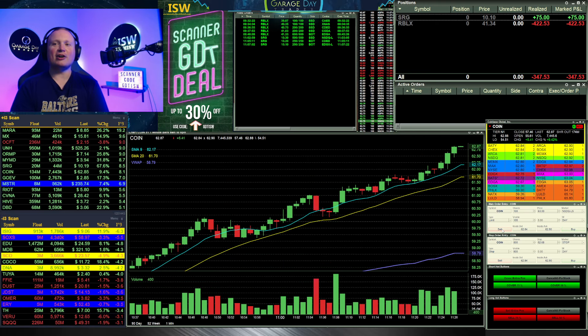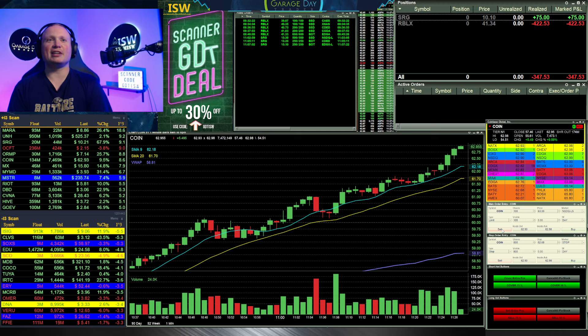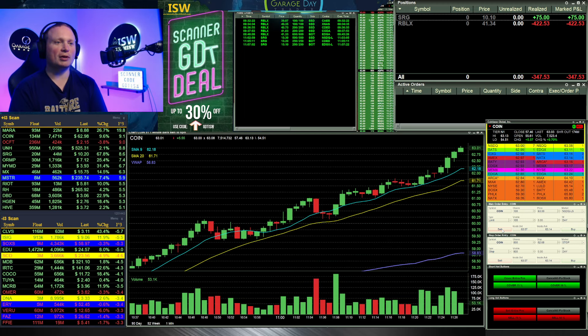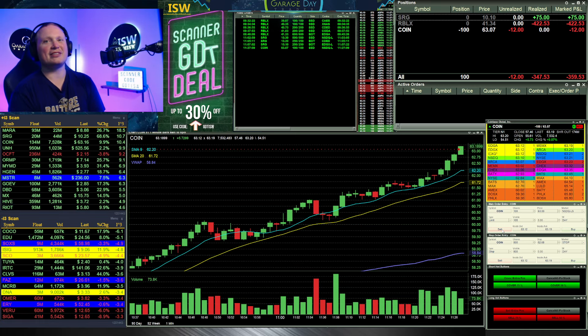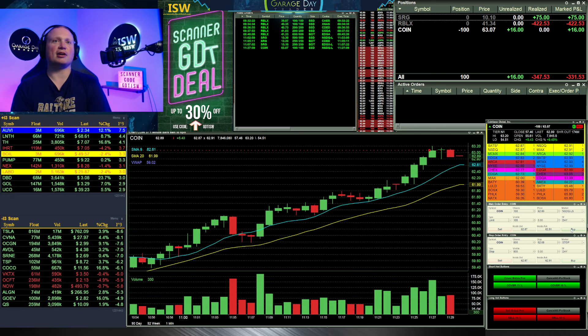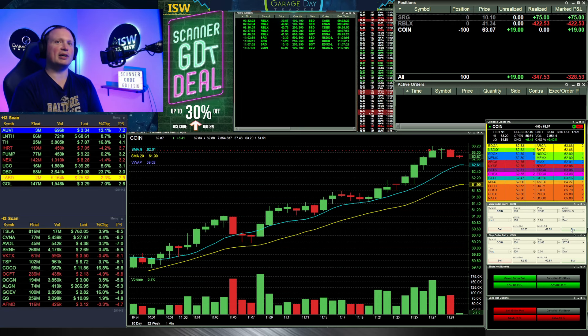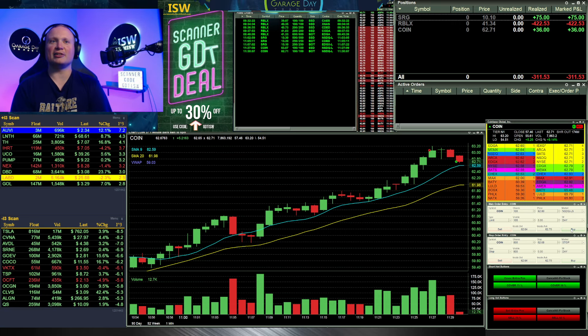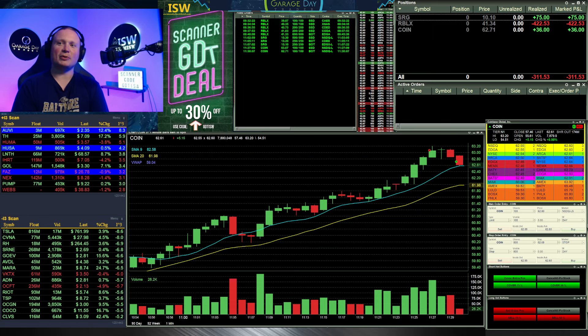A little bit later in the day, COIN is popping up — looking to see if it can get up through the 63 whole number. There's the pop through 63 and I get a fill at 63.07, maybe a little lower than I was hoping. As it comes back down I'm looking for a move under 62.80 to get a little money back and hopefully get under the $300 mark. Got close — down to minus $311 with that move in COIN.